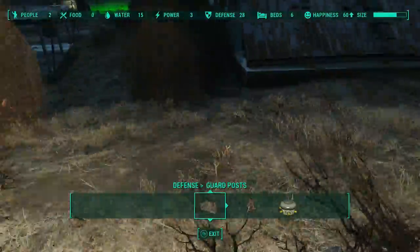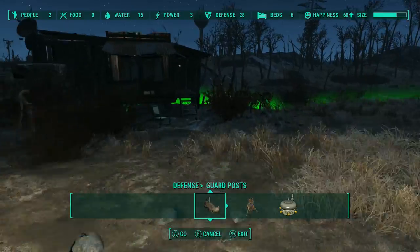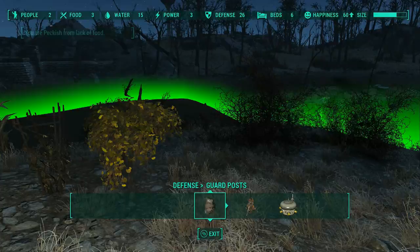Oh, you saw that I built turrets, right? Well, the turrets take circuitry, and I used all my circuitry too. So now I need copper and circuitry to build my decon arch. Okay, so I got the plants up.